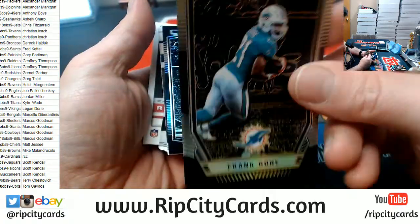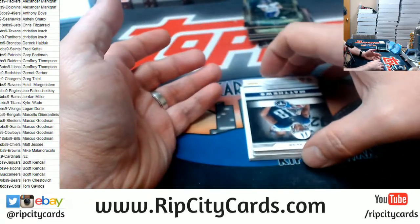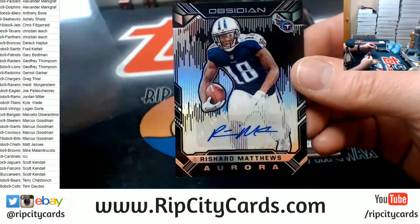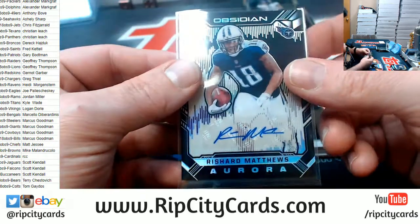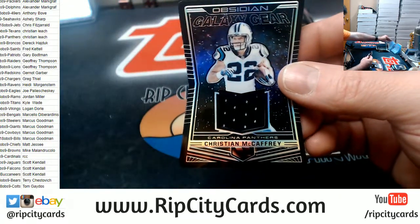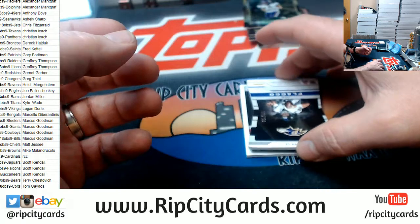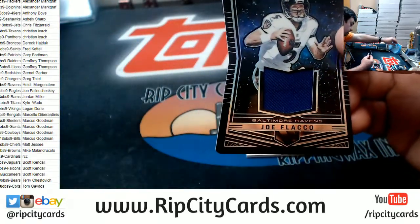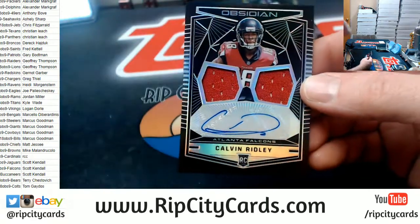A Frank Gore Dolphins to 50. A Mike Boone to 100. A Rashard Matthews Aurora Titans. A McCaffrey to 100 die cut. A Joe Sacco to 100 for the Ravens. And a Calvin Ridley to 75 for the Falcons — nice one for Ridley.